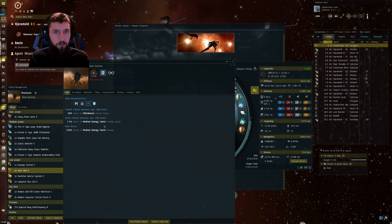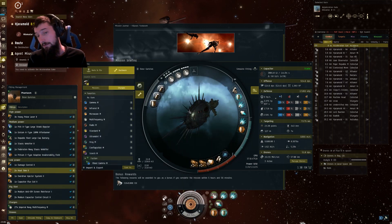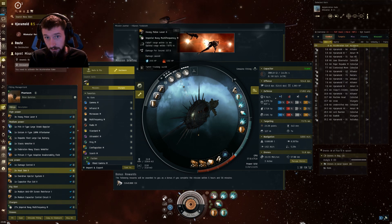It's also got a really good slot layout — we can bring the e-war that we want, the tank we want, and the capacitor that we need. We've managed to make it cap stable. We're running some heavy pulse lasers with Imperial Navy multi-frequency. You don't want to use T2 ammo because of the tracking penalty; the tracking penalty is too much. So you really want the tracking of the multi-frequency.